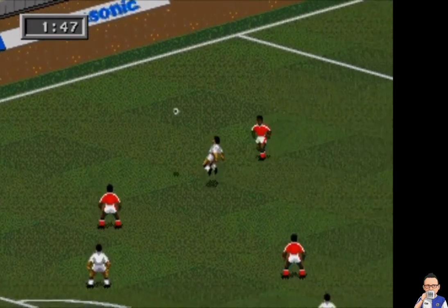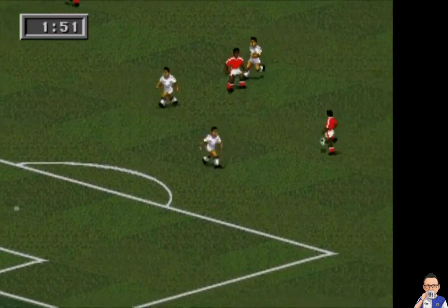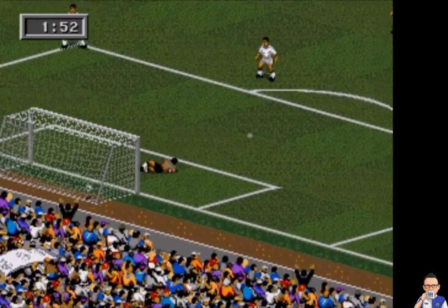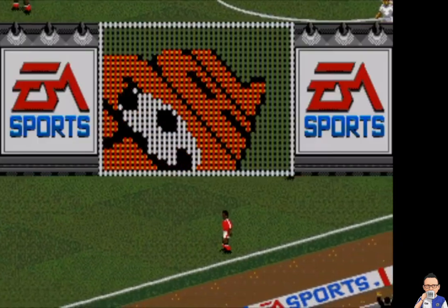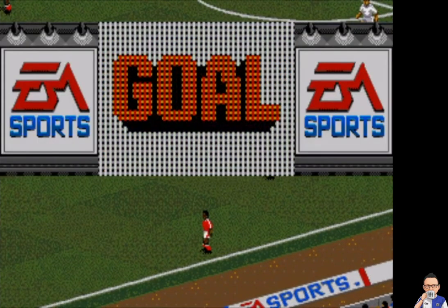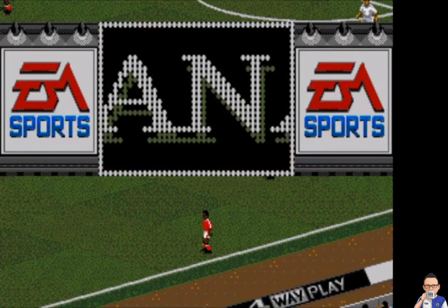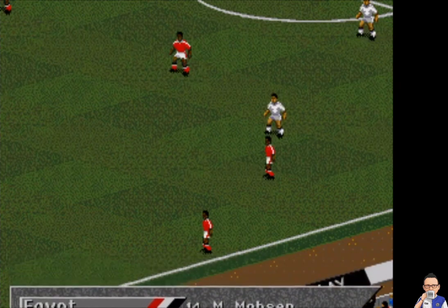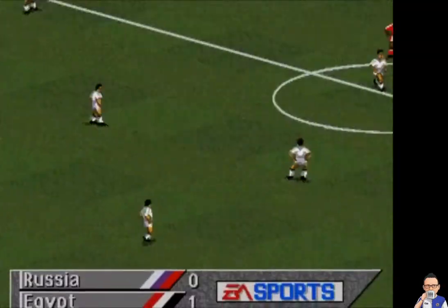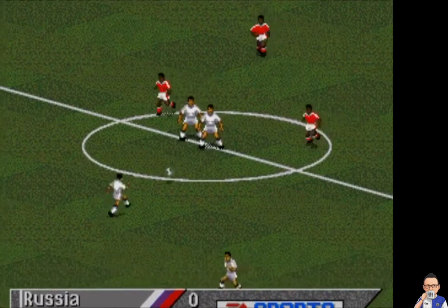Now when this video goes live we will be still a good maybe six weeks away from the World Cup, maybe two months. Egypt get their noses in front here. Who's on the score sheet? It's Mohsen — Mohsen's the surname for Egypt. Banging them in front. The Pharaohs get their heads in the lead.